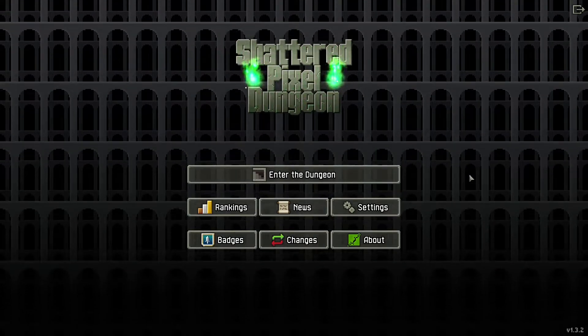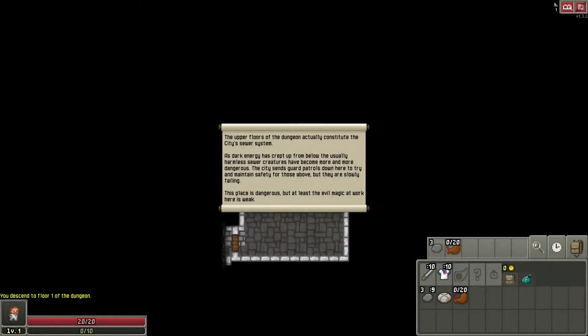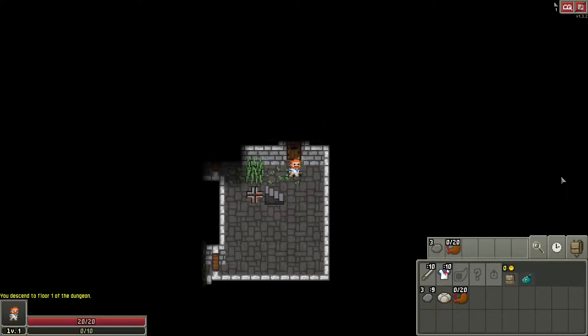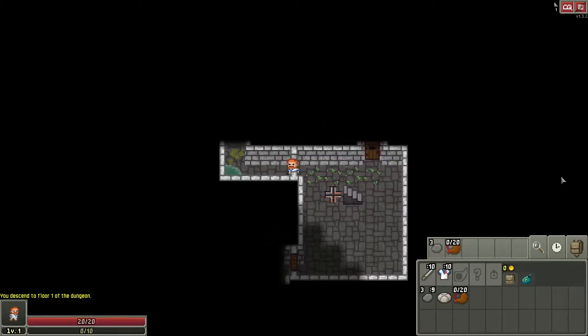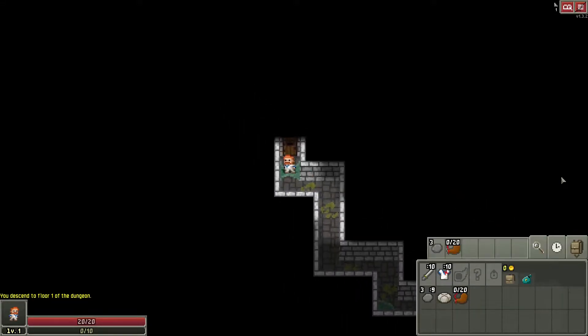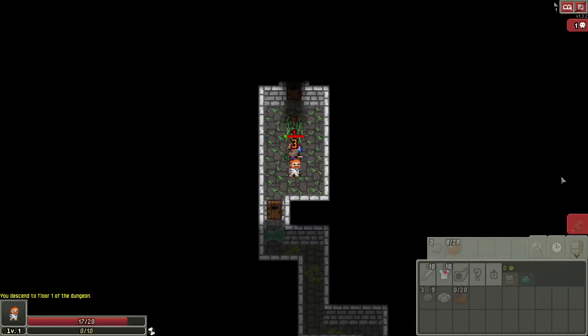Hello folks and welcome back to Shattered Pixel Dungeon. Let's just dive in with the warrior. I have looked at a tip guide and apparently I've been doing things all wrong. One of the things the tip guide says is never upgrade your armor — inscribe it, sure, but never actually upgrade it. Then get a cool weapon as soon as you possibly can and upgrade the hell out of that. That's apparently the typical approach. We'll see how well this goes.